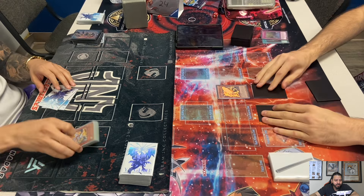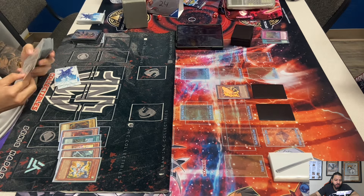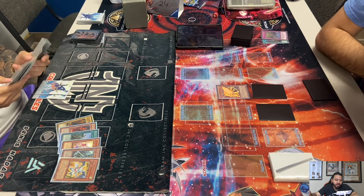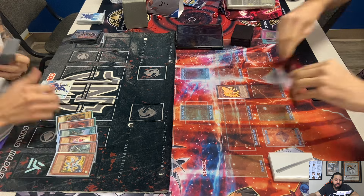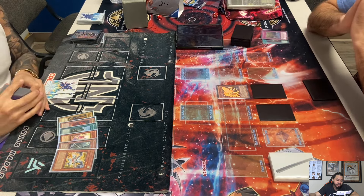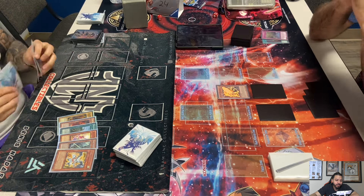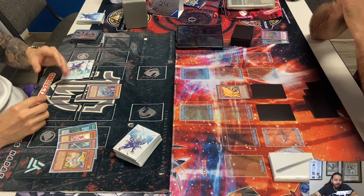He uses Tempest's in-hand effect. All the Dragon Rulers have three different effects: they special summon themselves, they have an effect when banished, and they have an in-hand effect. You can only use each effect once per turn, and they return to your hand if face-up during your opponent's end phase. Tempest's in-hand effect: discard itself and another WIND monster to search any dragon from your deck. He searches Tidal.